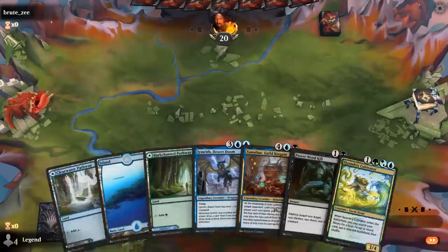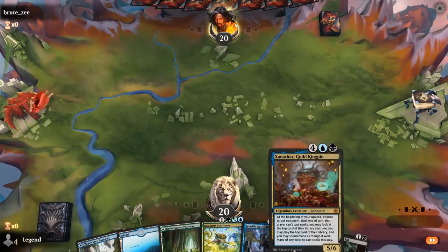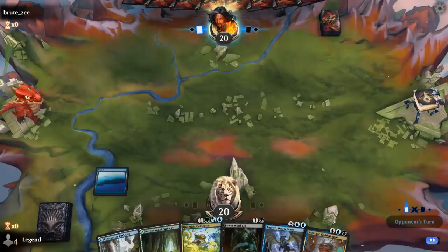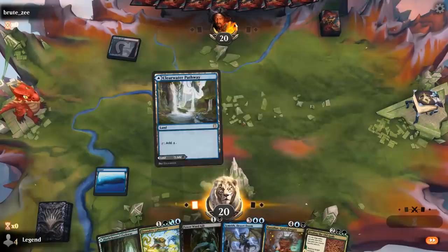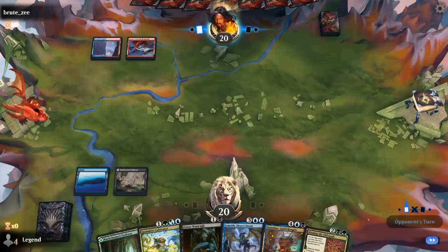We're on the play — hand's a little on the slow side, but if we can find land number four we can ramp into Desert Doom and Zenithar. Ideally we draw a land before making our decision on the pathways here, because I want black for turn two Power Word Kill potentially, or green for Binding. We do need a lot of green and blue mana to cast Cultivator.